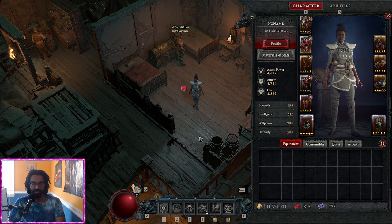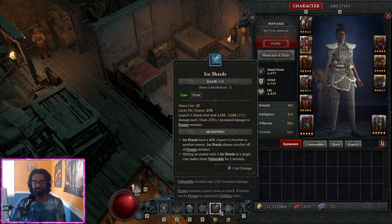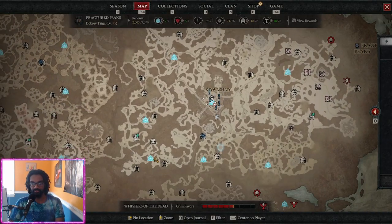Currently playing Ice Shards again — I hate it here. There's a plan to go back to Frozen Orb, but I tried Frozen Orb from basically level one all the way to about level 30 or so. I just decided Frozen Orb wasn't doing enough. I should have decided sooner, but I was hard coping because I really like the skill, or I like the idea of the skill. I have some issues with D4's Frozen Orb.